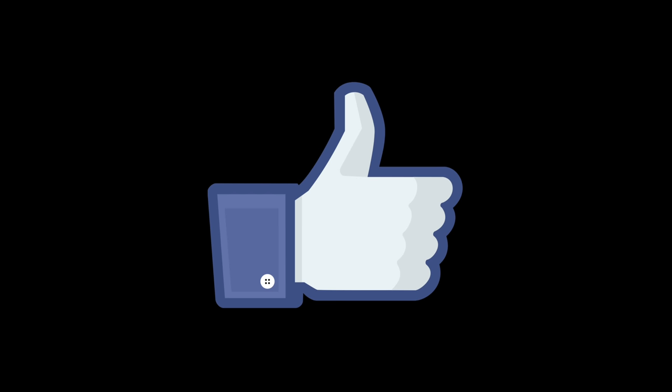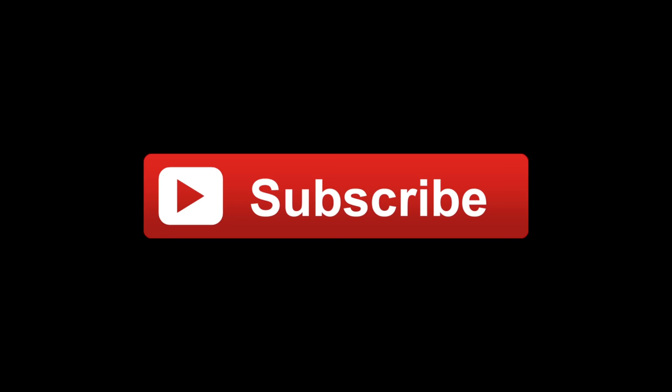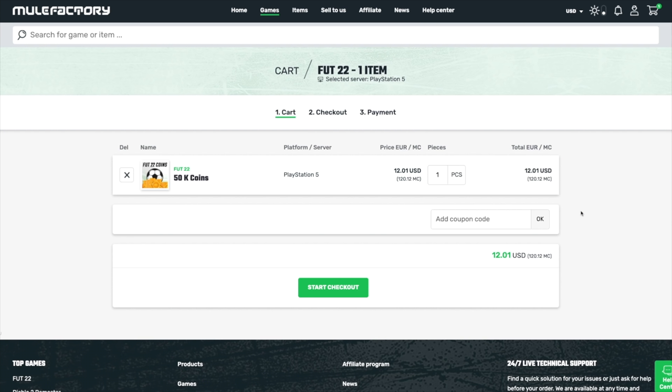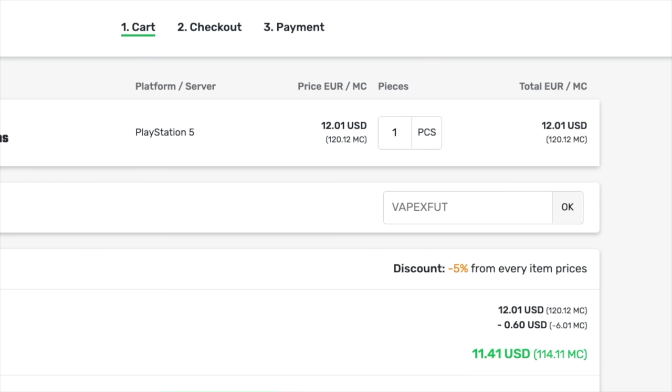Now if you enjoy these history videos, please leave a like for me - it always helps when you do that. And make sure you subscribe for more history videos in the future. Today's video is sponsored by Mule Factory. If you want to get some FIFA coins, check out Mule Factory - the link will be in the description. If you use my code VAPEXFOOT, you'll also get 5% off.